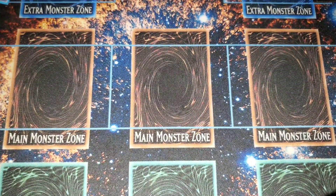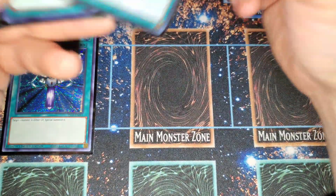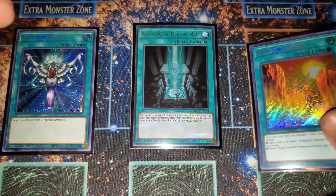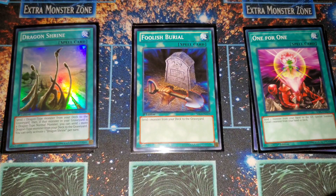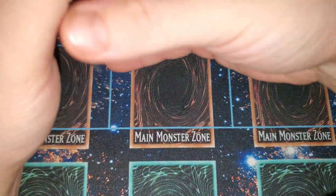If you want you can rock Pot of Avarice as well, but ever since Chaos Space came out, Avarice has kind of been a secondary option. We also have some power one-offs: one Monster Reborn, Advanced Ritual Art for your ritual plays (searchable off Abyss), Dragon's Ravine searchable off Romulus, one Dragon Shrine, one Foolish Burial, and one One for One to bring out your Sage or one of your tuners. That's it for the main deck.